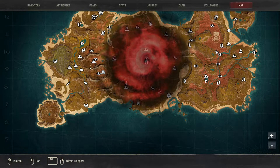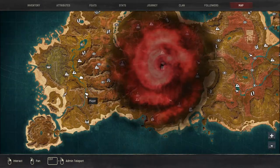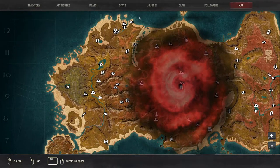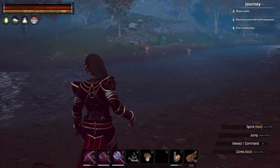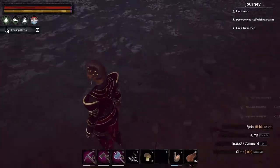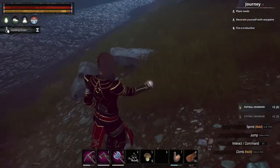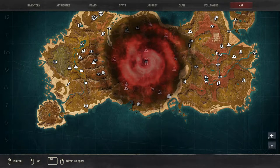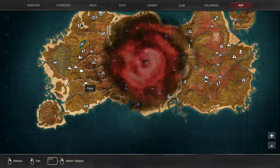Our first location is over here by this river. We are currently in block 8, so E8. Down here by this river, as you guys can see in front of me, we have a bunch of mushrooms. I've actually been running up along this river from this spot over here, and I haven't found any mushrooms up until this spot.